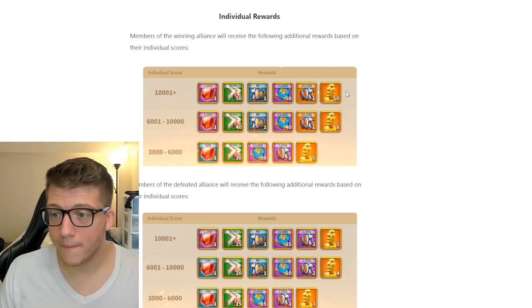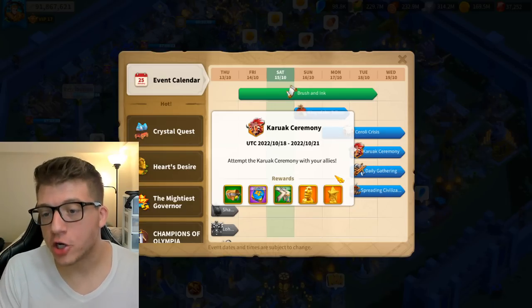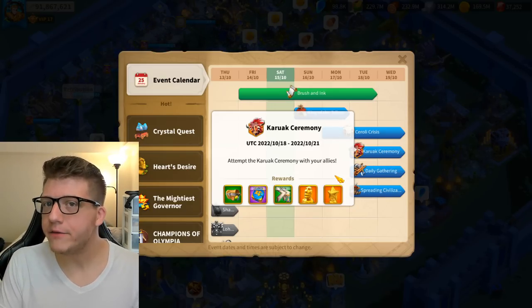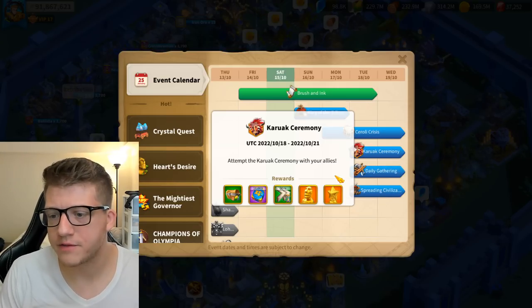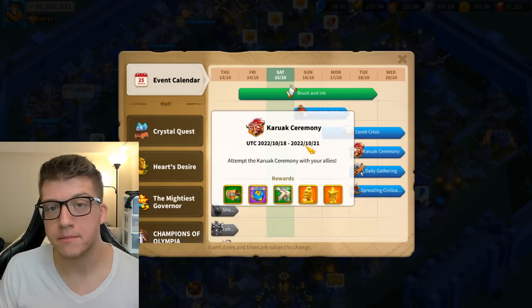Next we have the Karak Ceremony, which comes around roughly once a month. If you're able to complete the Karak Ceremony on the highest difficulty, you're going to get about 13 total legendary commander sculptures from the individual event.